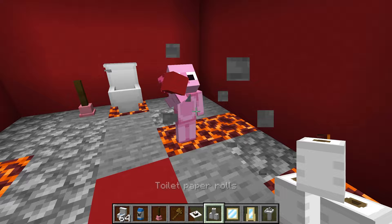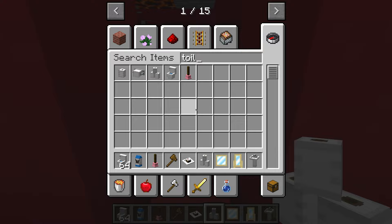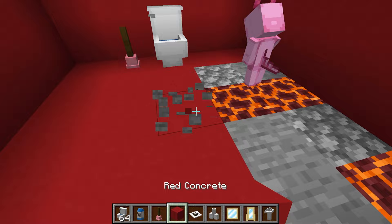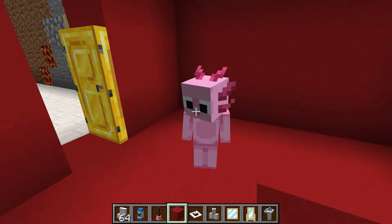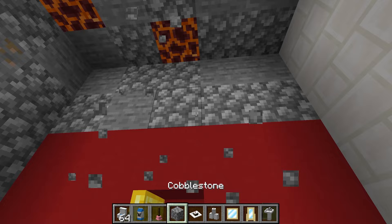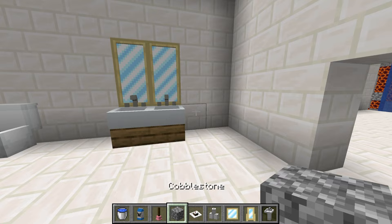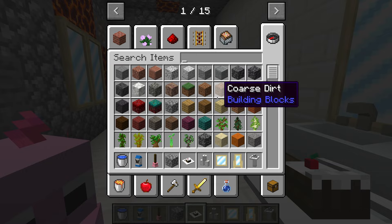I'll put a nice golden door to make it look like it's a fancy room. All he likes is the color red anyway, so that's true. Now that my bathroom is done, I can put some water inside the sinks, and that pretty much sums everything up except for one thing — I want to add a tub. A tub for what? Cooking? No, silly — a tub for taking a bath, because turtles love taking nice warm baths.